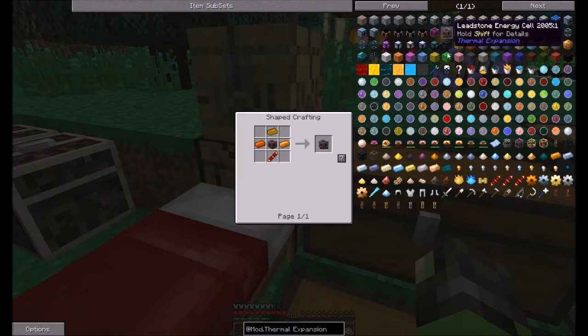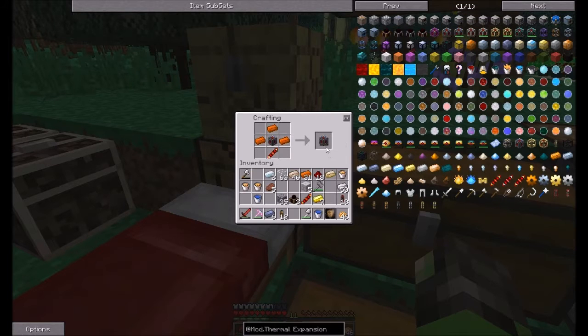There we go — boom. We actually have ourselves a little bit of energy storage now. As you can see, it can hold 400k RF and can send up to 80. The signal enable low doesn't really matter because I always turn everything off for the most part.